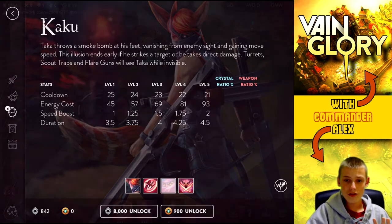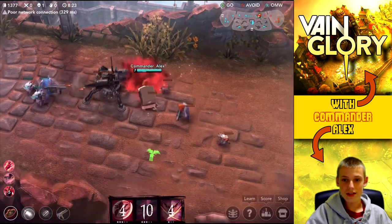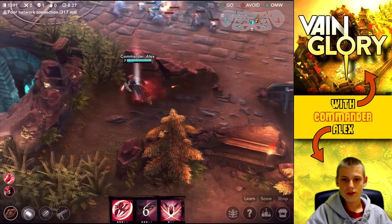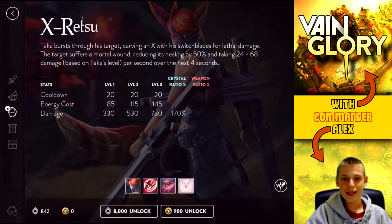Right here, basically what I was doing was I was behind the turret trying to take it out, and a minion wave came in. I wanted to get away, so I popped Kaku, they started to ignore me, and I got away without having to worry about fighting them and possibly taking hits from the turret.